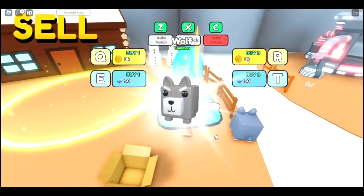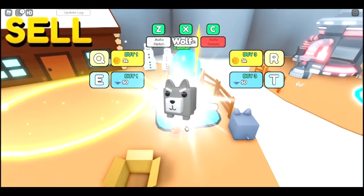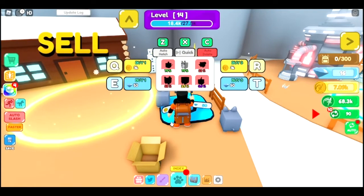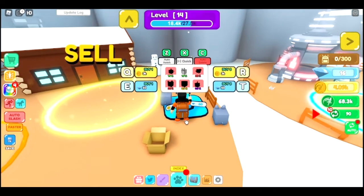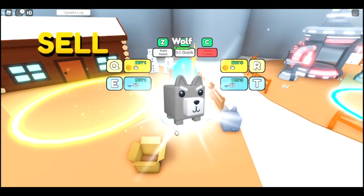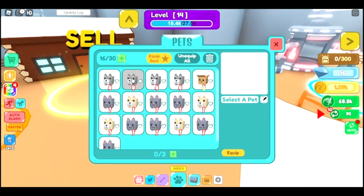We got a common wolf. Let's buy one. I got another wolf. I think that's a snowman — the other 75%. Can we get something rare? We got three wolves in a row. I can open one more. Are we gonna get four wolves in a row? We got four wolves in a row — didn't even get the other 75%. Now we only use wolves.